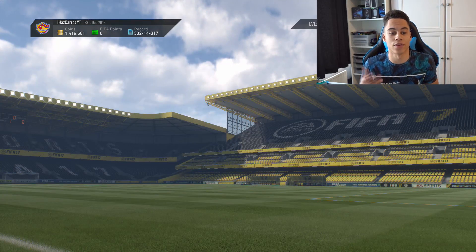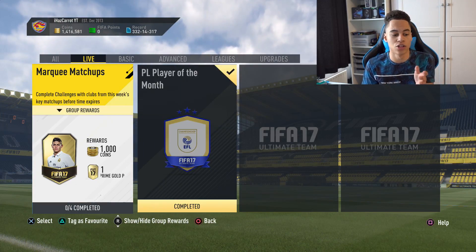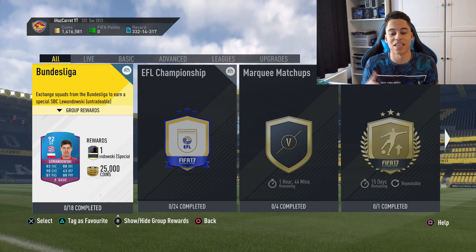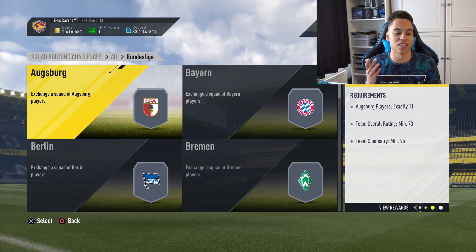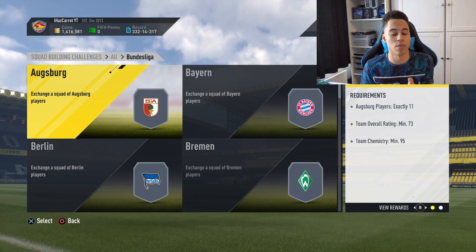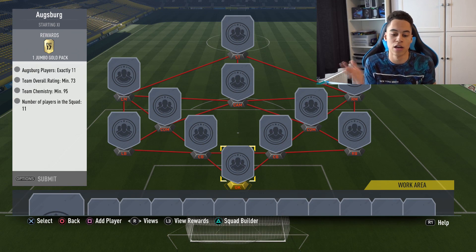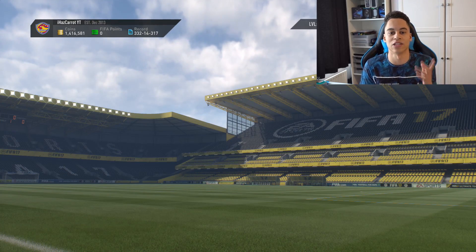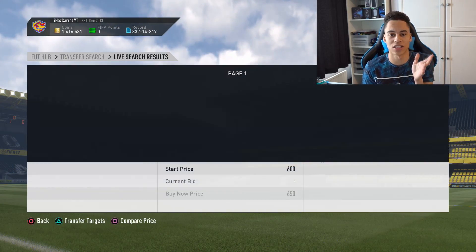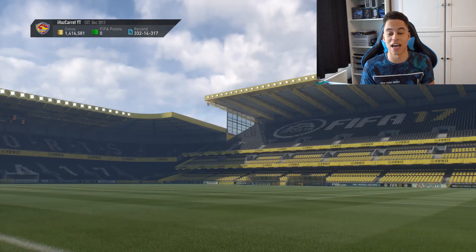Let me show you another way of finding a sniping filter. Head back over to SBCs - if there are no live ones, go to all and look at the latest ones. We have the Bundesliga and Championship ones. Looking at Salzburg, you need 11 players from that team with a minimum rating of 73, so you want gold players from this team. Given the formation - defenders, right backs, left mids, CAMs, CDMs - let's search Salzburg gold players. Looking at the whole squad, there are cards under 850 coins, so probably not the best filter, but for defenders there are no gold defenders under 850.